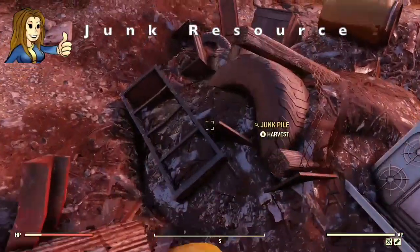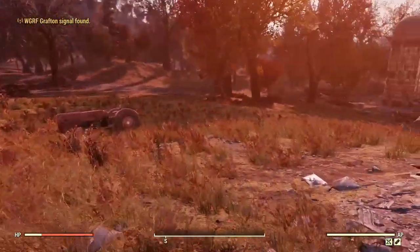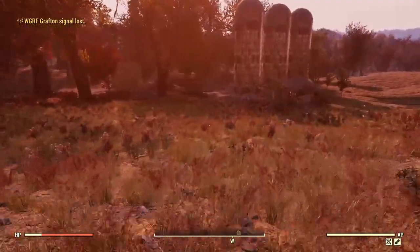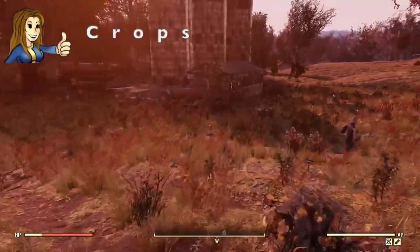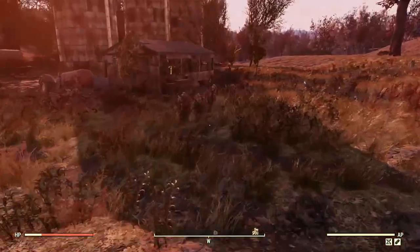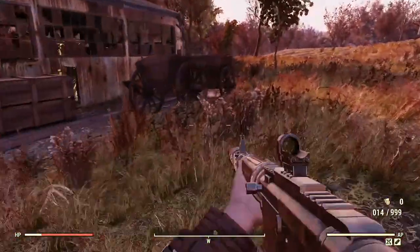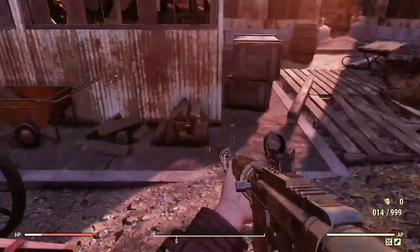Over here we have a junk resource pile that's quite valuable. This whole field is filled with different crops — we've got razor grain, corn, cranberries up the top, and some potatoes. So it's a good crop location. And here's the shed — we've got the key off the corpse and some wood piles.